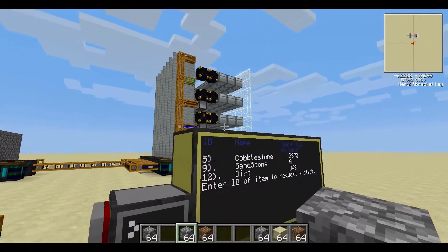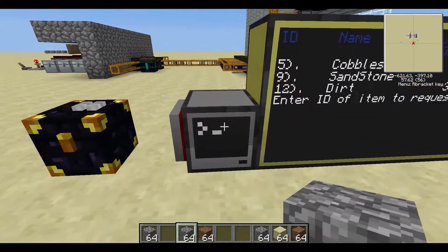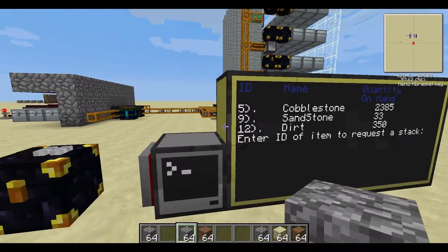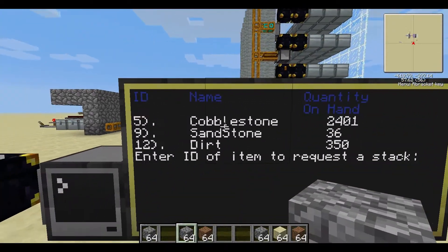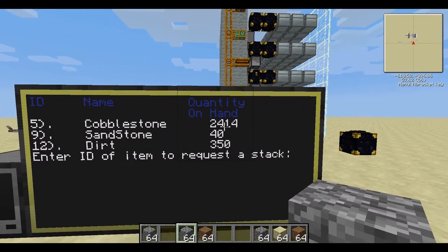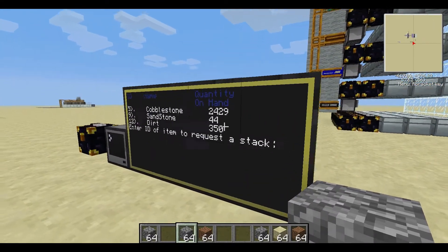The computer polls each turtle and says 'what do you have?' — number 5 responds back with cobblestone, and it stores that in memory. Number 9 responds with sandstone, 12 with dirt, and so on. Then it goes into a loop where it pulls those registered turtles and asks how many they have on hand, doing that about every five seconds to update the display.